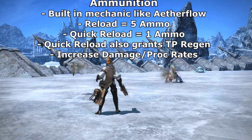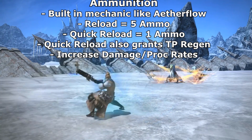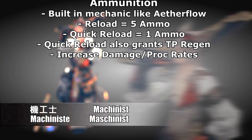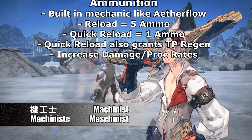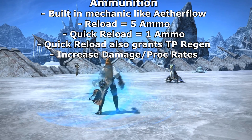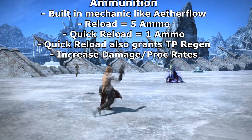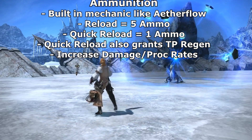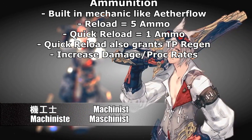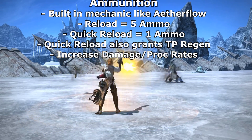The ammunition system is more akin to Etherflow — you load up your gun with five bullets, giving you five stacks of ammunition to use on various abilities. You have two skills to do this: the Reload ability, which sits on about a one-minute cooldown and gives you five stacks of the ammunition buff, and Quick Reload, which gives you one quick stack. Quick Reload also reportedly adds TP regen to your character, so they're really giving a lot of options to generate TP. Using ammunition can enhance abilities, make them hit harder, or increase proc rates.